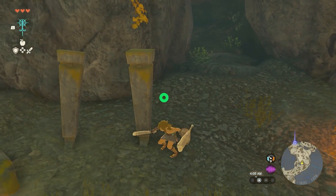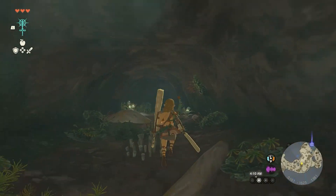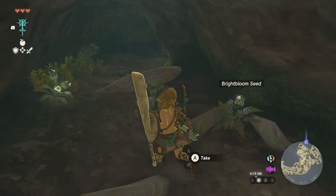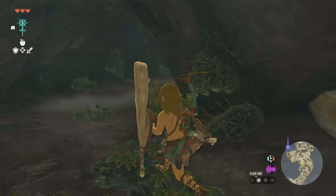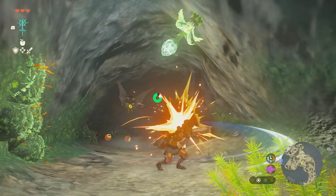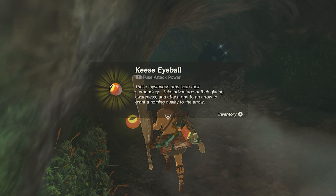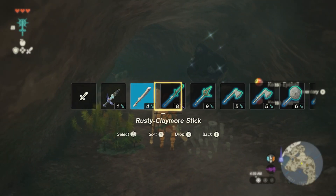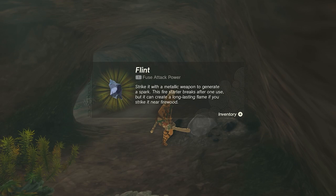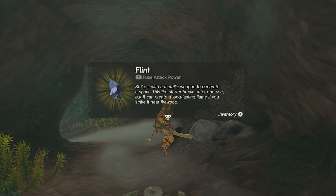Oh god, I may have accidentally started a wildfire. Anyway, that's fine. Do I just strike it right? How do I strike it? There's nothing to strike. I lost it. It's not what I was expecting but I guess it's something. Oh, the flint! Strike it with metallic weapons to generate a spark — the fire starter breaks after one use but you can create a long lasting flame. Interesting.